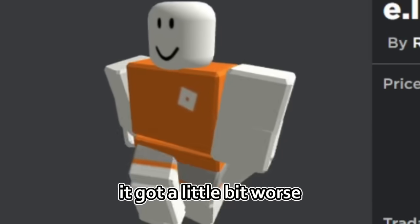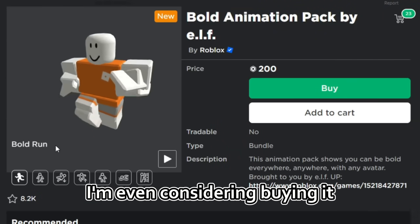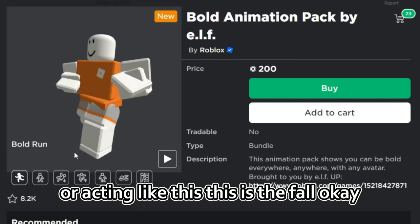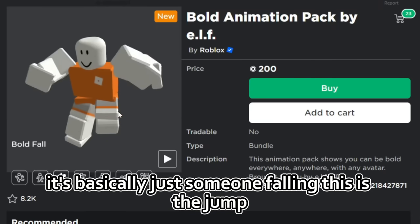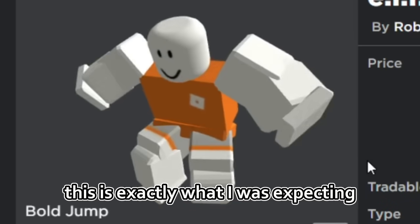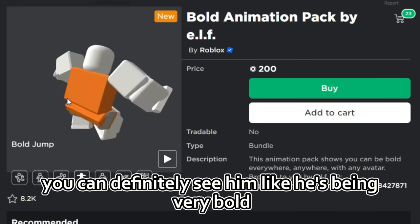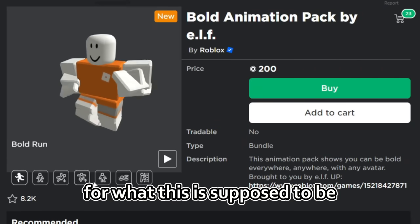This is the walk. It got a little bit worse. I actually really like the run — I'm not trying to make fun of it, I'm even considering buying it. I mean, it's only 200 Robux for a pretty good animation pack. It's just so funny to see a Roblox avatar moving like this. This is the fall — nothing too bad, basically just someone falling. This is the jump — that's a little bolder. This is exactly what I was expecting: a very bold jump. You can definitely see him being very bold, but the run is just completely out of character for what this is supposed to be.